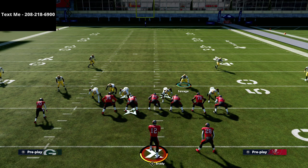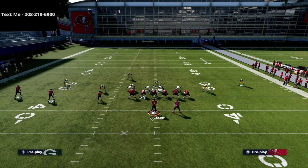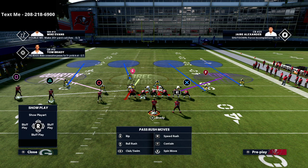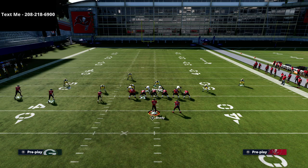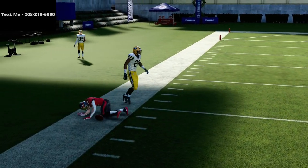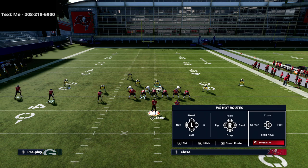The remaining adjustments are simple: bluff blitz the defensive end on the left side of the screen, and drop the defensive end on the right side into a crow flat. Then man up the linebacker on the outside receiver of the trips tight end — the square receiver. This does really well against cover four quarters beaters. Out routes, which are normally glitchy against quarters coverage, are handled much more effectively with this adjustment.